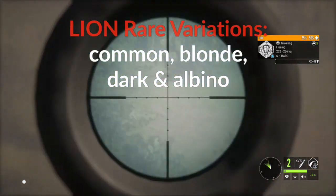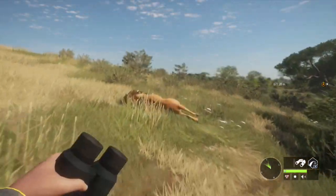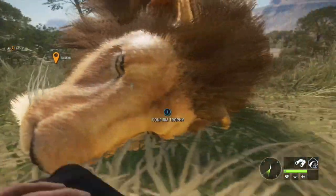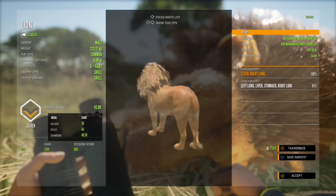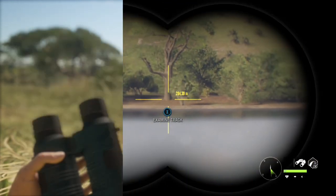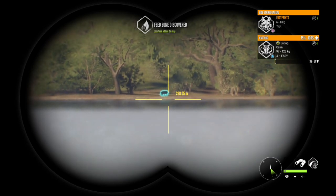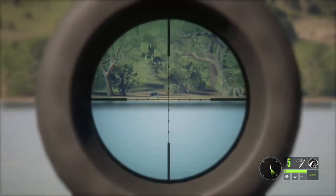Lions come in common, blonde, dark, and albino. I would love a nice big male albino lion — that would be amazing. Another thing I like about lion hunting is that lions and jackals drink at the same time. Lions drink from noon till 3 or 3:30 and jackals drink from 11 till 3 or 3:30, so you can get a two-for-one deal and maybe find a nice big diamond or rare jackal while hunting for lions. We might also run into a warthog — that's a pretty nice level 4 — so we're going to take a shot on that guy. I'm using the M1 today.